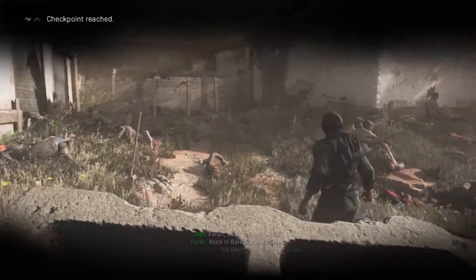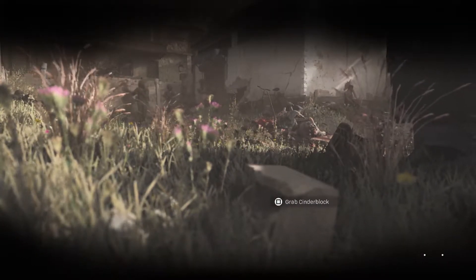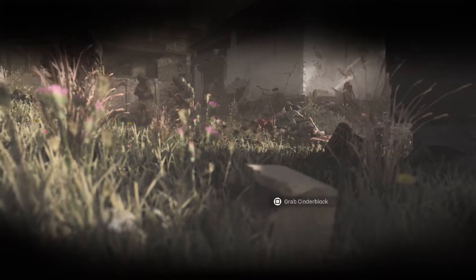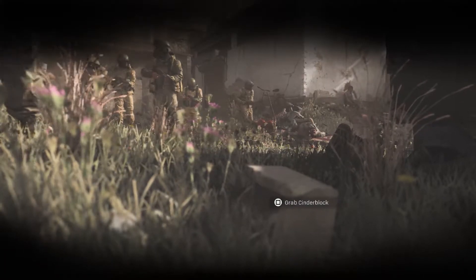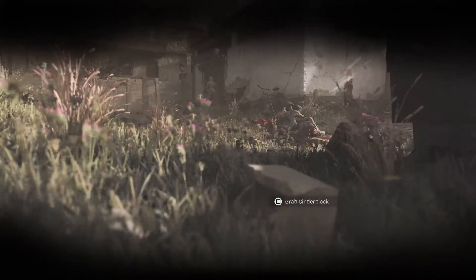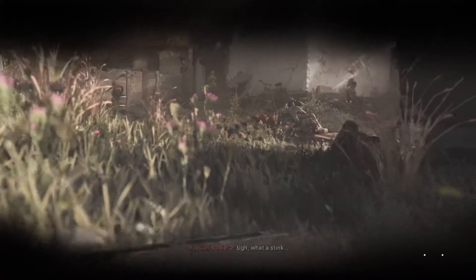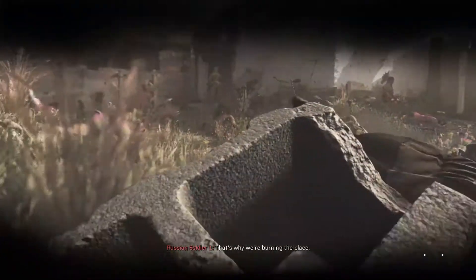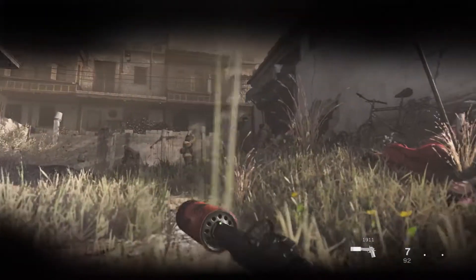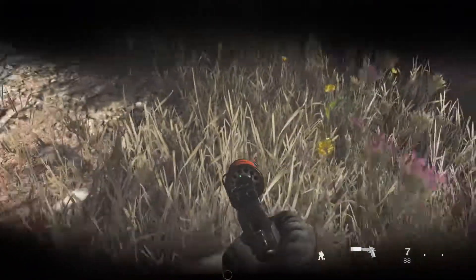A little bit further on in the mission is this big graveyard, kind of in a little courtyard. You're going to need to drop your cinder block again, wait for these guys to go past, and then sneak up and take a couple of enemies out, then pick up your cinder block again. So we're just going to watch that happen now. Enemy's taken out — now we just need to stand up and grab our cinder block, and we'll make a cut.